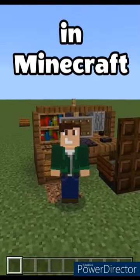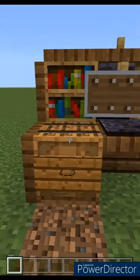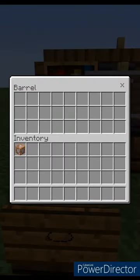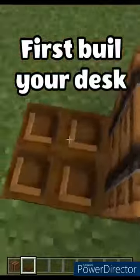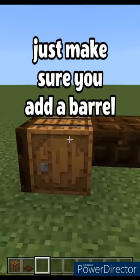How to make a working drawer in Minecraft. First, build your desk — any design will do. Just make sure you add a barrel, as this will become your drawer.